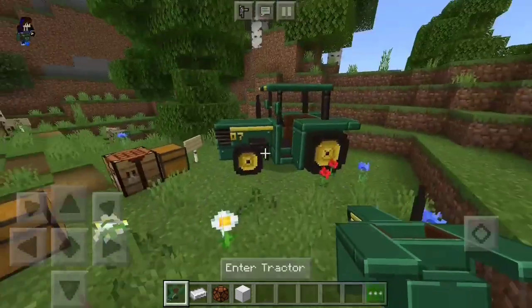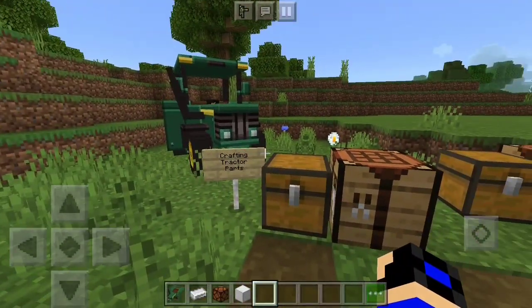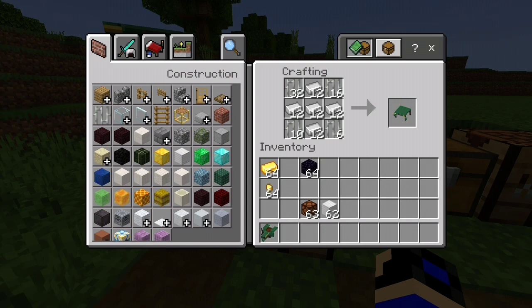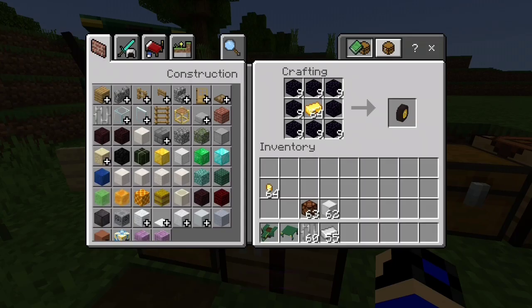Next we're going to craft the tractor roof. All you need to do is arrange your iron ingots in a plus shape, then craft some iron bars and put them on the corners — and that's how you get the tractor roof. Next, let's look at how to craft the rear wheels.